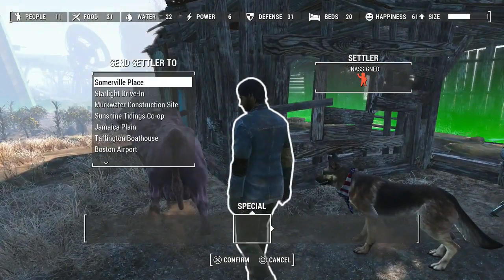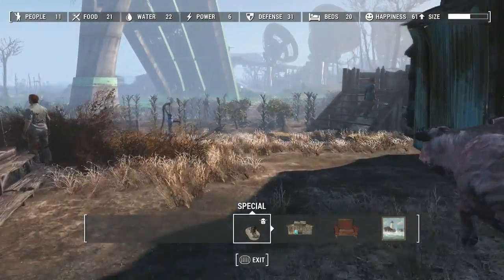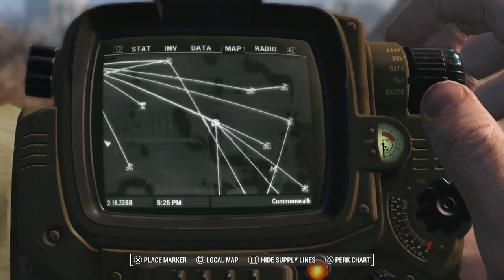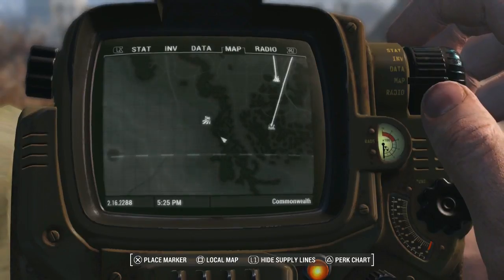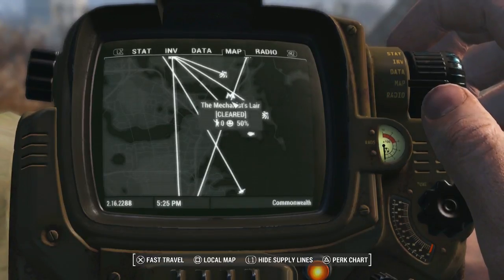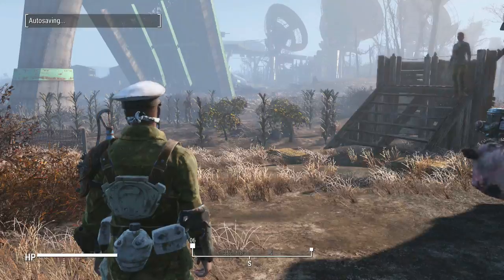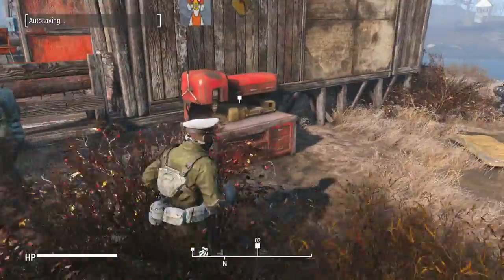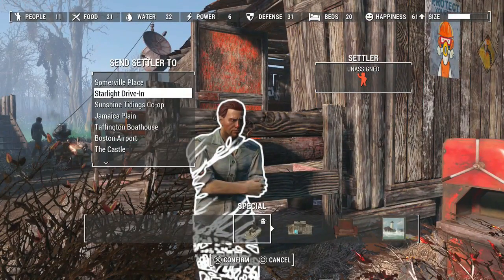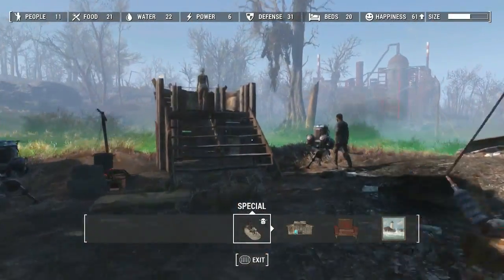Let's set up a supply line while we're here. I'm sure we've got some settlers just standing around. Let's send you to the Murkwater construction site. And where else did we need a supply line? Two supply lines, we're good. We need one at Summerville Palace. I still don't want to set up the Pride Wind or the Mechanist Lair because I see no practical reason to, at least not right now. But I do need one more settler for Summerville Palace. Got all the supply lines we need set up.